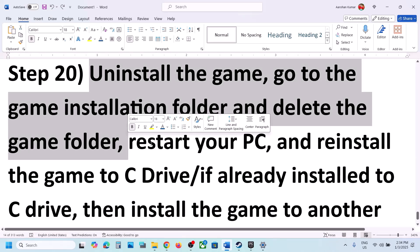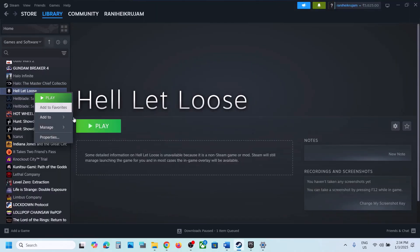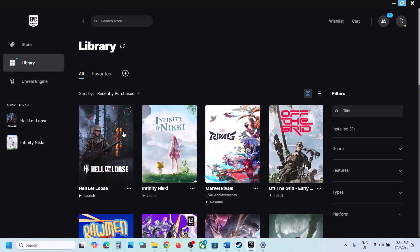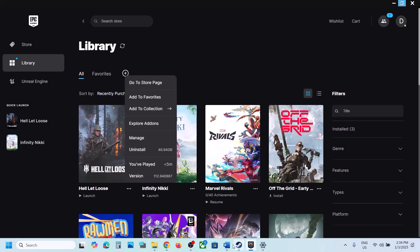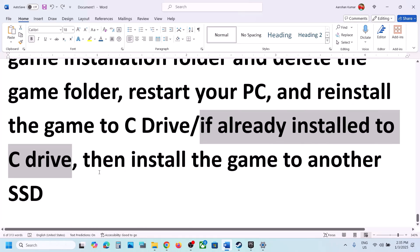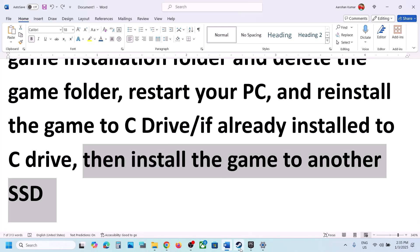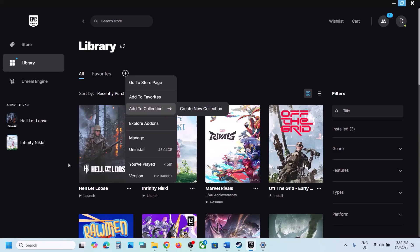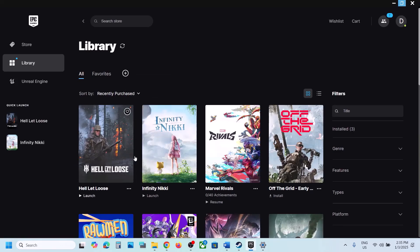The last step is to uninstall and reinstall the game to a different drive. Right-click the game and select Uninstall. In Epic Games launcher, click Uninstall. After uninstalling, go to the game installation folder and delete the game folder. Restart your computer, then reinstall the game — if it was on an external or secondary drive (D or E), try installing to the C drive. If already on C, try installing to another SSD. One of the steps in this video should help you run the game successfully. Thank you for watching — please like and subscribe.